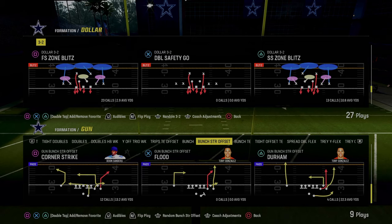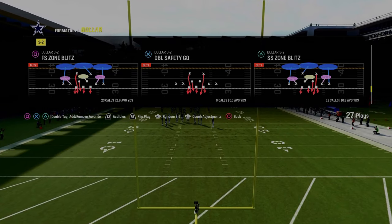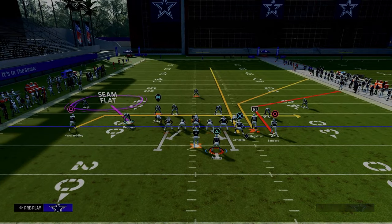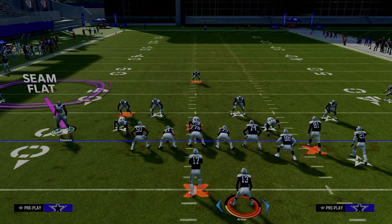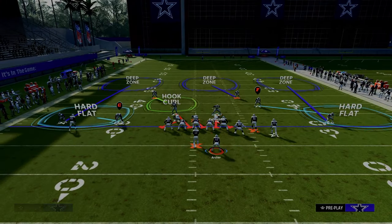We're going to be coming out in the play Free Safety Zone Blitz and we are in the Multiple defensive playbook. You can also find this in the Chiefs defensive playbook. The cool part about this route combo is you can block your running back, and really the core concept — one of the best ways that people play Madden this year — is this little A-gap blitz.